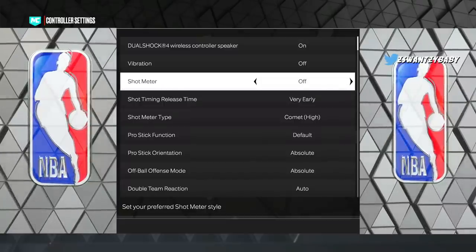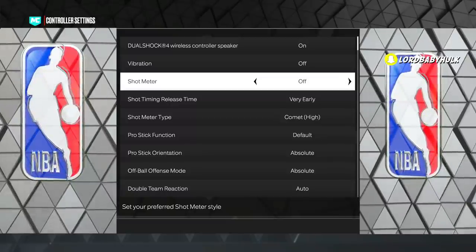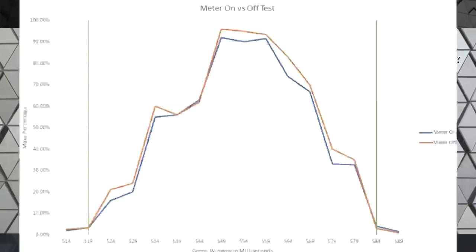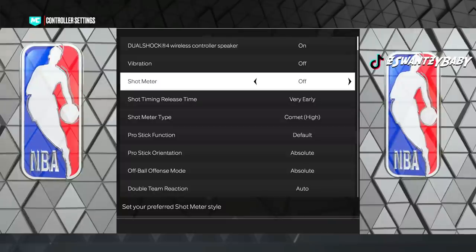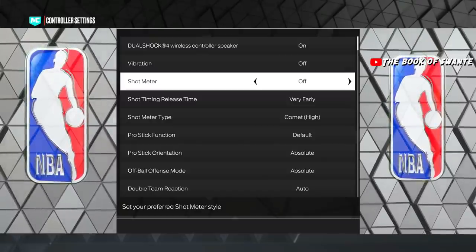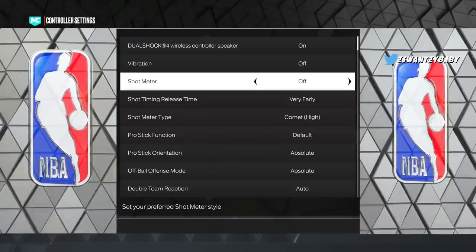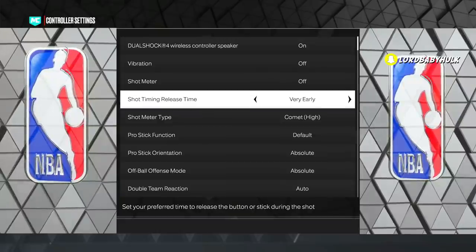First, your shot meter — on or off. 2K Lab dropped some information basically saying that this year the shot meter off boost is not as big as it was in the past, so they're saying you can use the meter now. Personally, when I use the meter I can't shoot as well. He's basically saying it's not as forgiving and that it's virtually the same. I don't totally believe that, but y'all could test with and without meter. I feel better without the meter.